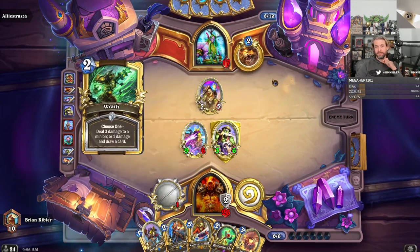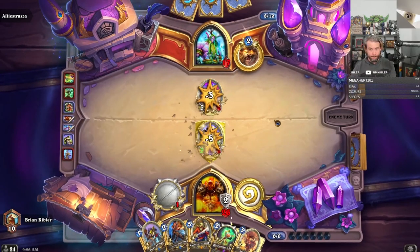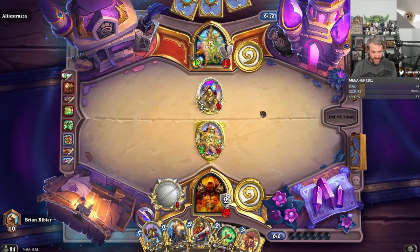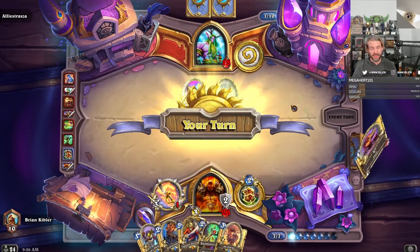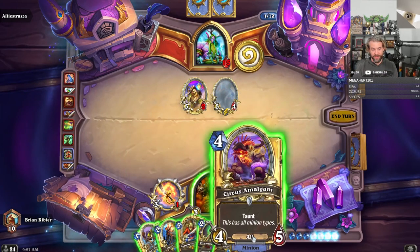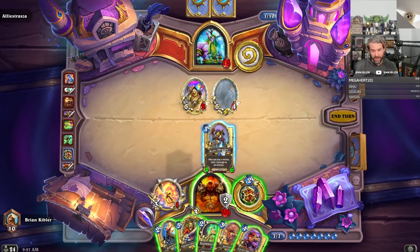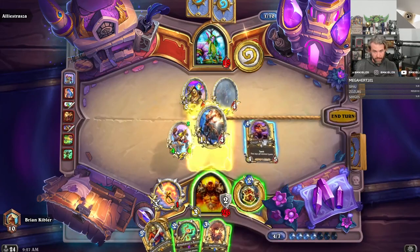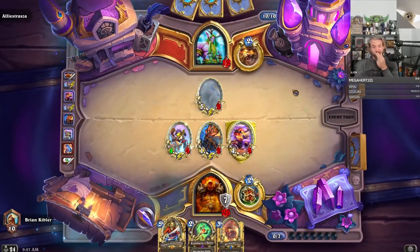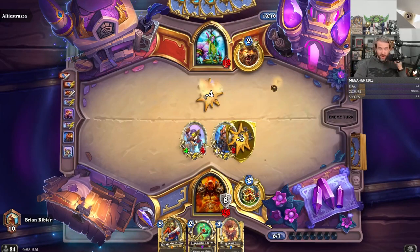Wrath Swipe. Wrath Bog Beam. She's at 15. Twilight Runner — I don't like that. I could attack with my weapon to face, play Risky Skipper, Armorsmith, Amalgam, killing this, damaging this. We could try and kill it with a Sky Barge. Attack this — it's kind of unlikely. The problem is she's at 12 and we don't really have that much burst available. She's drawing two, and we know she has a significant armor game with Cenarion Ward.